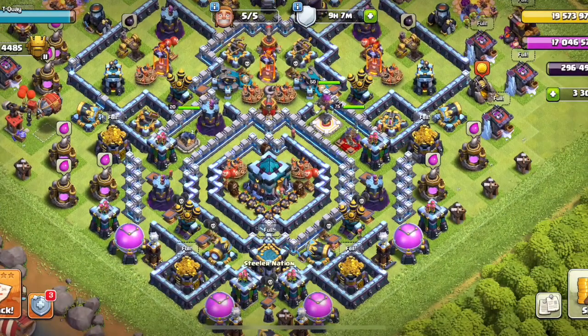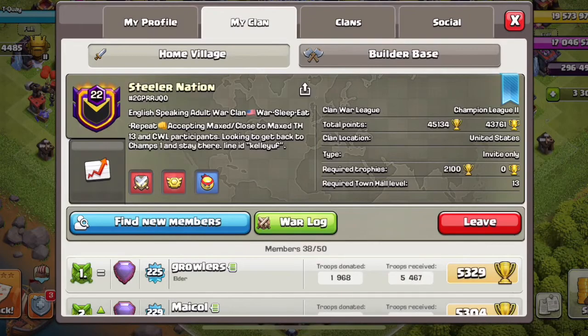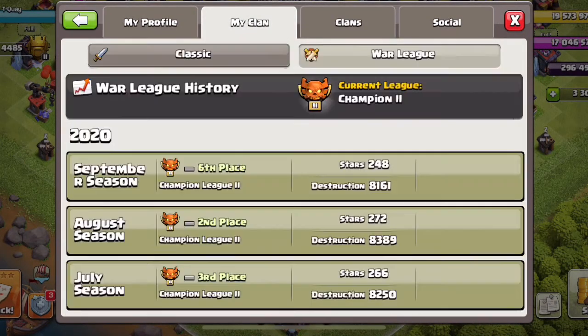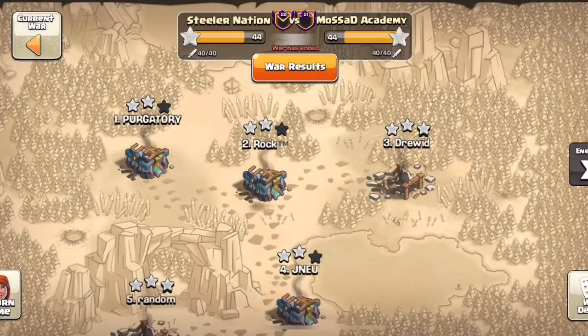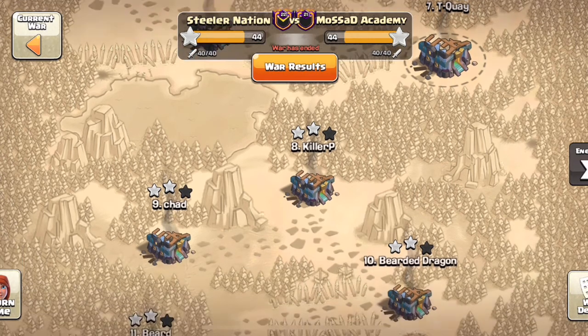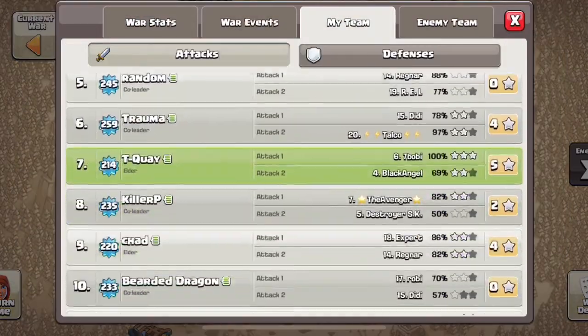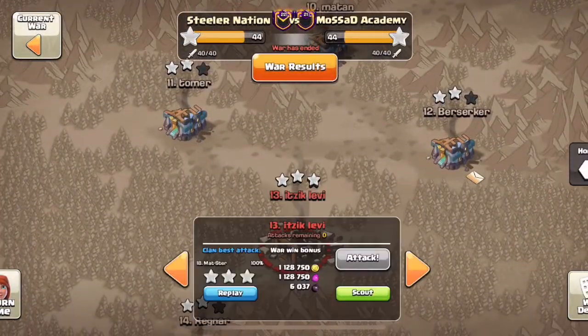For our last hit of today's video, we are going to Steeler Nation, a US-based Town Hall 13 clan that I've been playing in recently. We were going to look at the most recent war, which we unfortunately lost some percentage at the very end, but there's still a good attack to look at - hopefully a good attack. I'm assuming it's good because it's a triple that we want to look at. The base we are looking at is base number 13, by Madster.